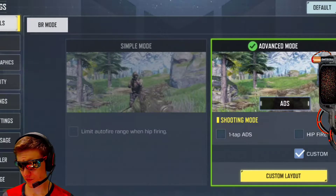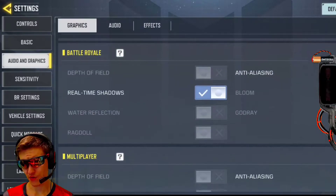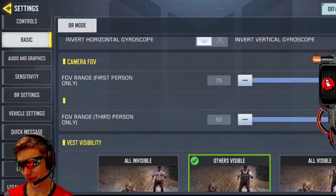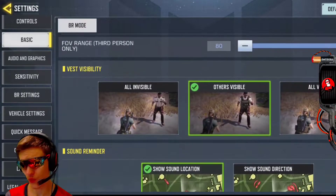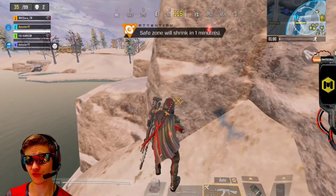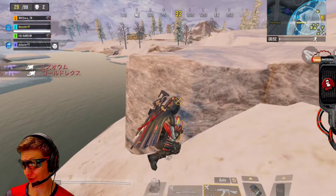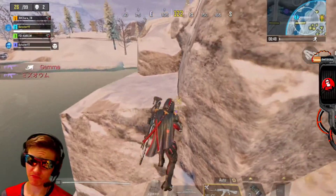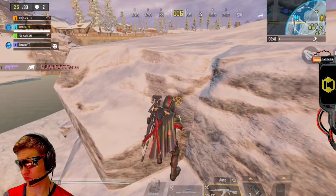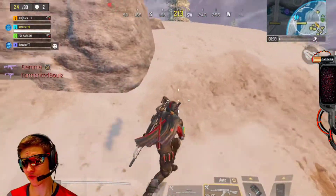Okay, jokes aside — we have some stuff here in the settings, so let's go ahead and check those out. In the Basic settings, we have the Camera Field of View. Push that to the maximum. As you can see, you can see so much more on screen right now. Of course your character is smaller, but that's a side thing — you only have to see your enemies. You don't have to see yourself; you can look in the mirror if you want to see yourself.